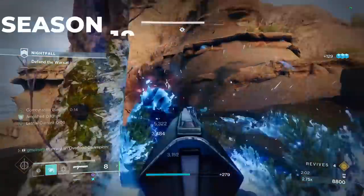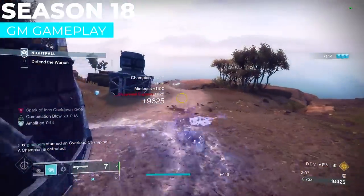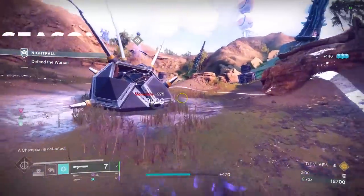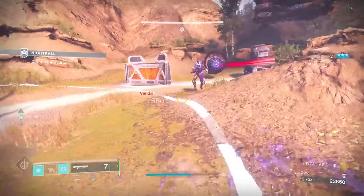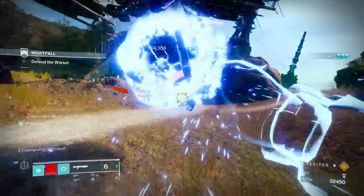The Assassin's Cowl Combination Blow build is one of the best builds in Destiny history. A few seasons back, this was used to solo every GM in the seasonal lineup with ease, and I even brought this into GM speedruns myself, which made things far too easy.